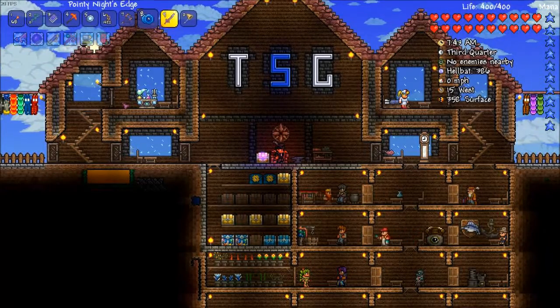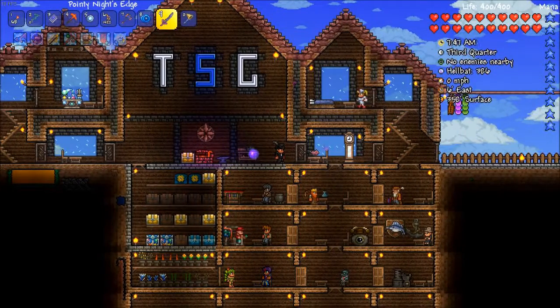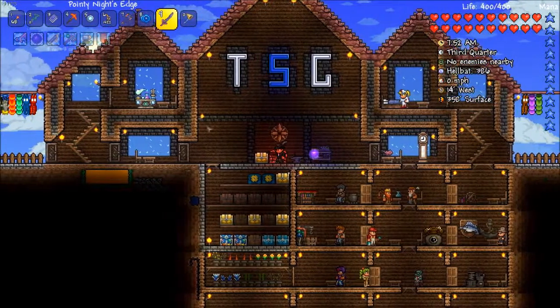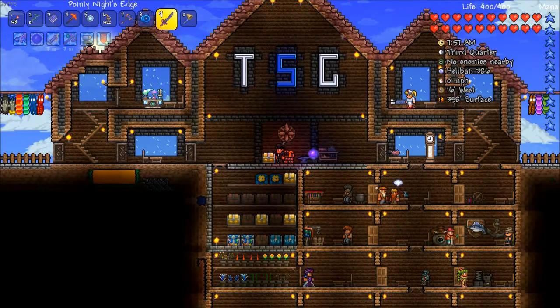Hello everyone, welcome back to Tororio Let's Play. As you can see, in between episodes I redone the house. Obviously this was our original house right here, this little thing, and then this was the courtyard. But I was like, I need more space, so I built another house that was essentially in parallel. And I'm just like, well, why have the stupid courtyard in the middle? So I made a big roof.